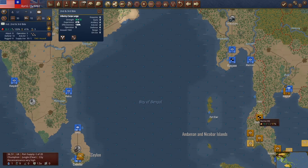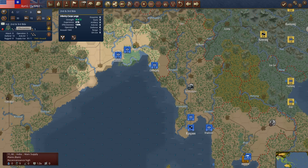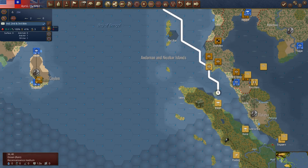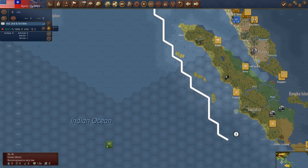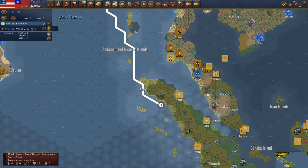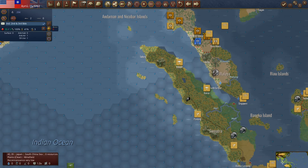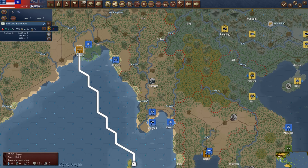We could load this guy up and come land down here somewhere — like Padang, could I even do that? Let's put him on a transport. Sure we could. Would he get interdicted down here? Probably. Is there a port there? No there's not. I would just be destroying an air unit, and I don't know how I'd ever get supply out here. He would have to run down to Bandar Lampung. We've got no more British landing ships anyway, so this is moot.